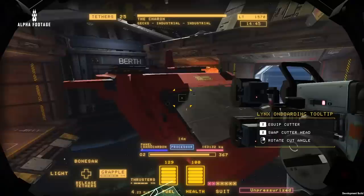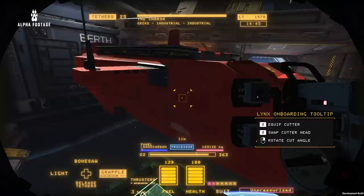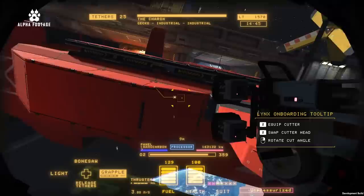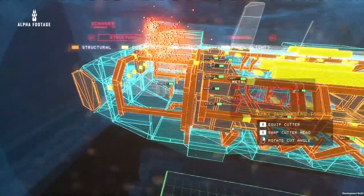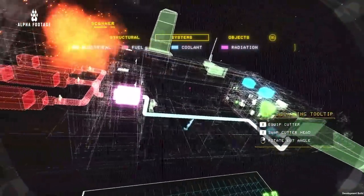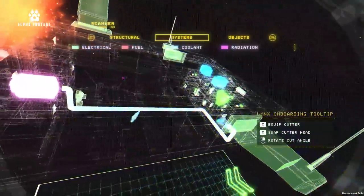Geckos are much larger ships compared to mackerels, which are the ship class we've shown before. This particular gecko is an industrial transport ship with minimal crew and a large cargo space in the middle. Today we're going to be completing a work order, salvaging some large chunks of the ship, and showing you how the three main elemental systems in the game are interconnected — that's electricity, fuel, and coolant.